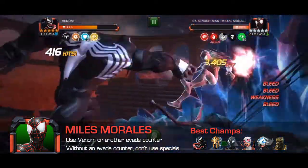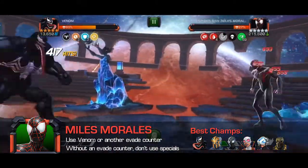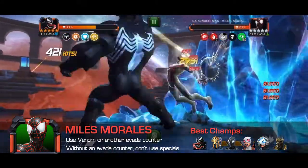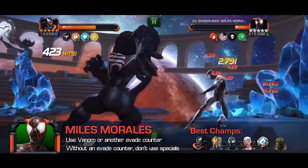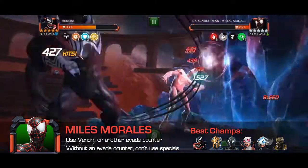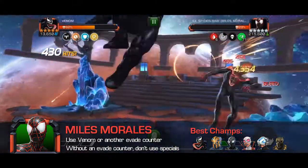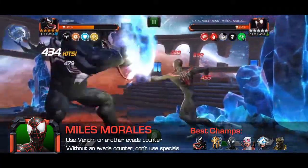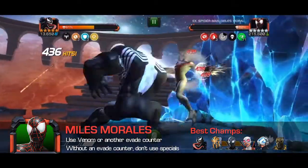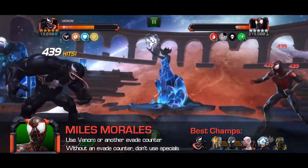Without a solid evade counter, you can still play this fight by not using any specials. Once Miles loses all of his evade charges he starts the fight with, he will activate several other effects designed to prolong the fight — though he does have a lowered health pool to compensate. If you don't use any specials, Miles will never gain his evade charges back and you can more or less take this fight with anyone. It will just take a little bit longer. Or, you know, you could just use Venom. Seriously — use Venom.